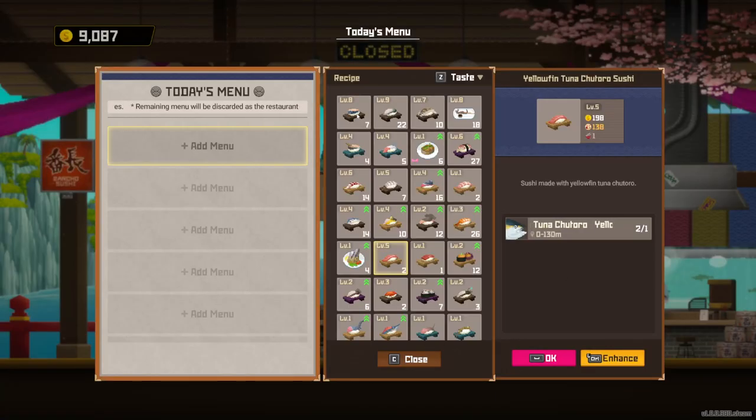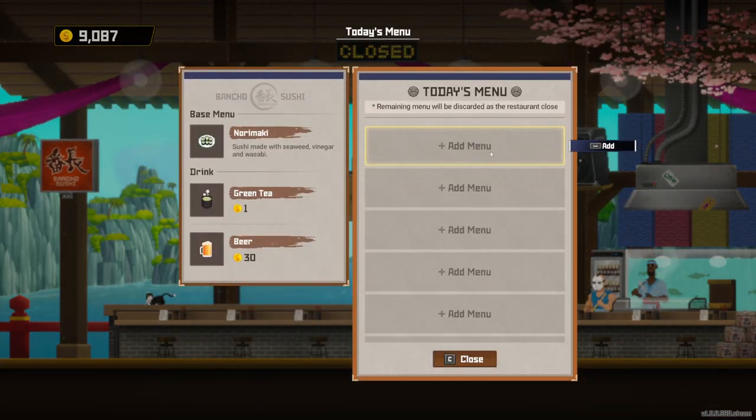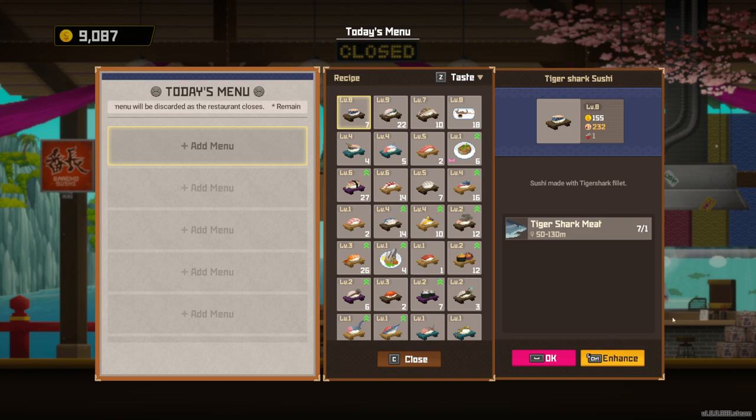You do need to use the Enhance feature if you want to upgrade your restaurant, which you really should do as much as possible. So whenever you find the dish that's doing the best for you, make sure you farm that specific fish as much as you can. If you have the fish farm unlocked already, the more you farm of a specific fish, the more of that fish will start popping up in your farm, making it a lot easier to get more fish meat.